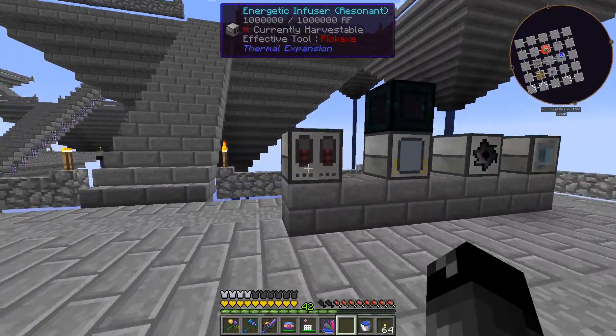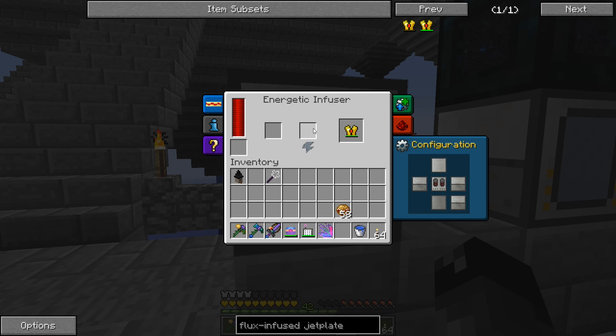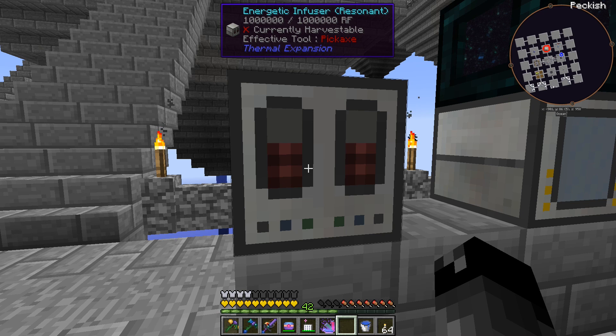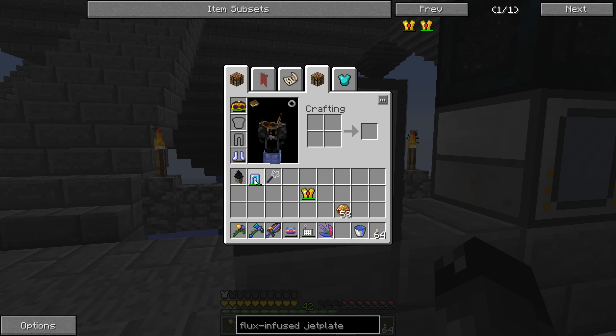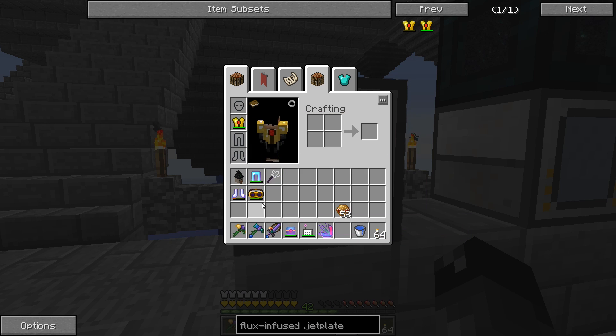Now I'd like to get this thing charged up — it's going to take a minute. Done! Hopefully we don't have to charge this thing too often. Let's take off all our armor and put this on. That gives us six armor points from just the chest piece — that is a lot of armor!